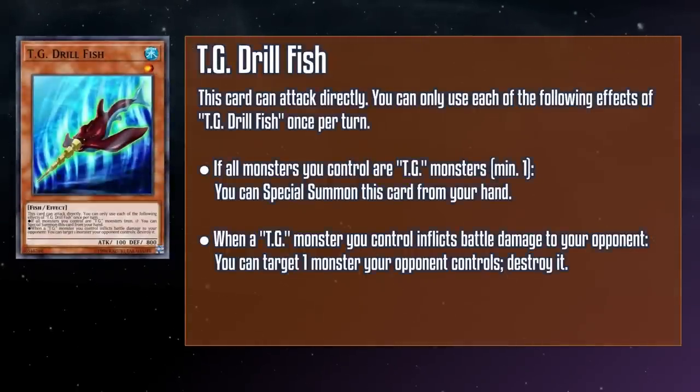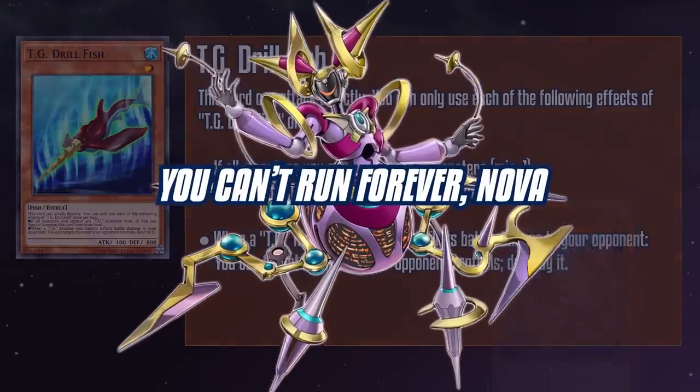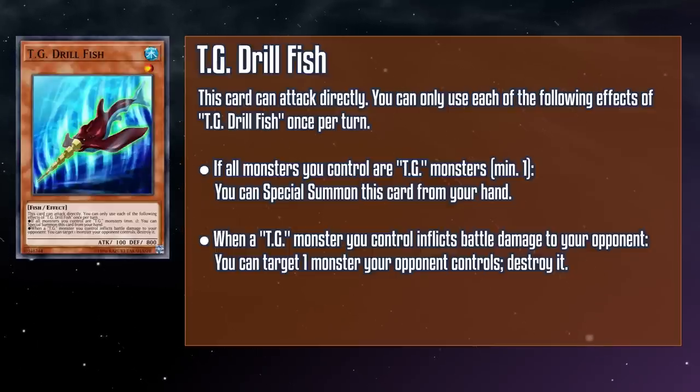TG Drillfish is a level one water fish monster with 100 attack and 800 defense that you can special summon from your hand if all monsters you control are TG monsters, minimum one. This card can attack directly, and when any TG monster you control inflicts battle damage to your opponent, you can target a monster your opponent controls and destroy it. This makes Drillfish kind of like Altergeist Meluseek — a comparison I'm going to immediately forget about to keep myself from going into a blind rage. It does make for a very nice tool to get rid of a problem monster, after which you can still use it as a level bridge, making this a very versatile Narwhal Breaker.